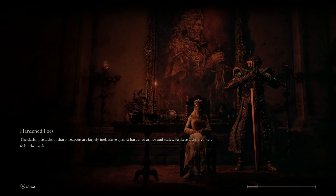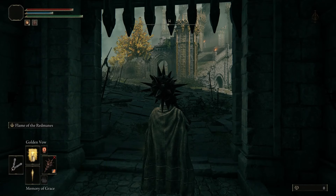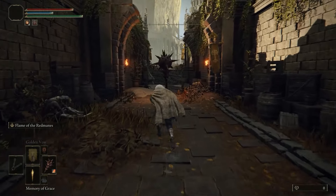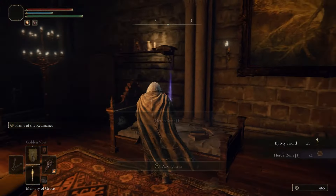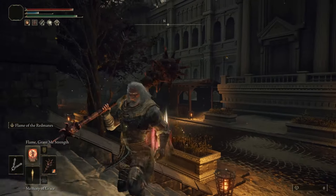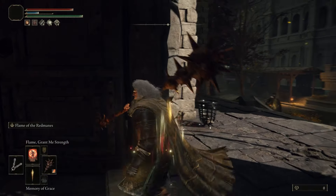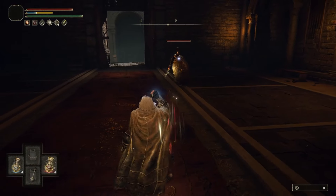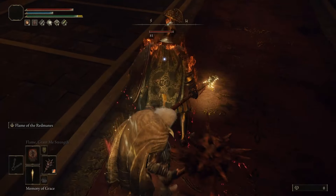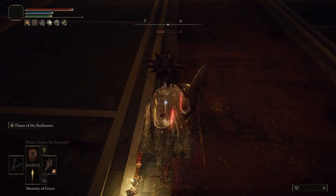Again, you will know you have done it successfully if you are teleported in front of the fog wall, not the Grace location. If you didn't get it right, simply teleport back to the Divine Bridge Site of Grace, rest, and try again. Once in the capital, go to the Fortified Manor and explore around. Lure the knight inside the manor and defeat him to obtain the Gravel Stone Seal — the best seal for our build. If you are having trouble defeating him, make a small distance between you and him, and as soon as he starts to cast his Lighting Strike, rush and backstab him. Also, the Great Stars Hammer has a very disruptive R1 attack.